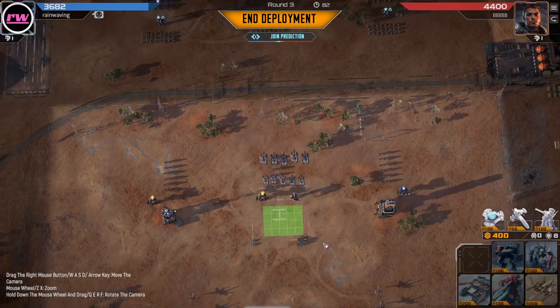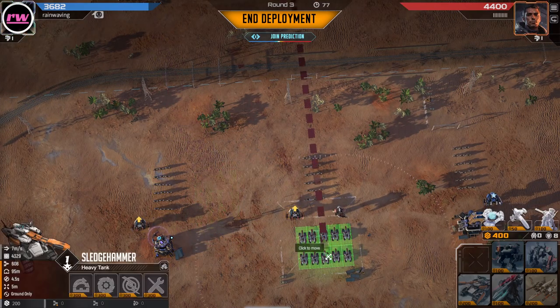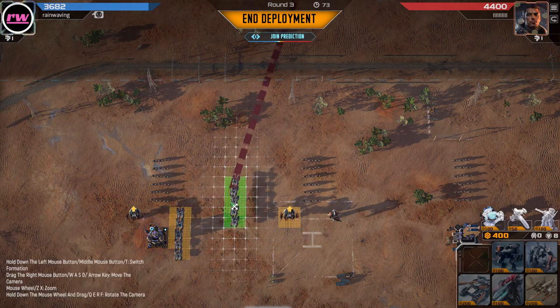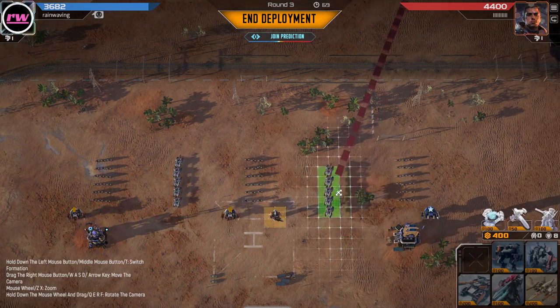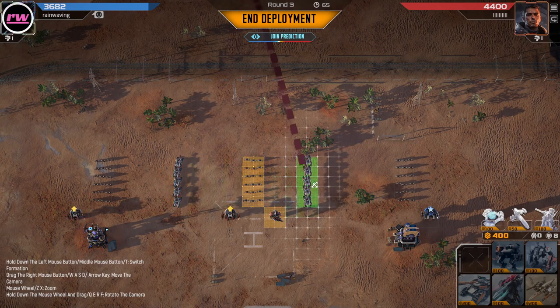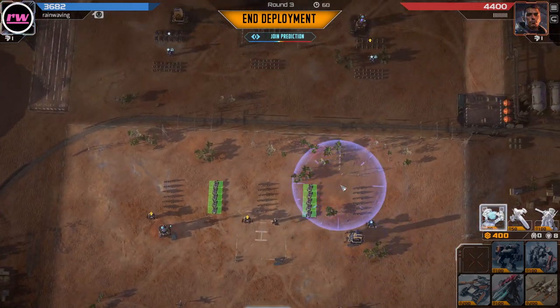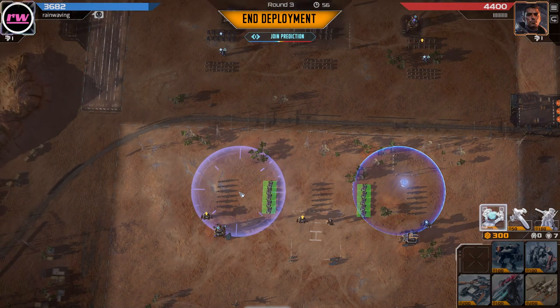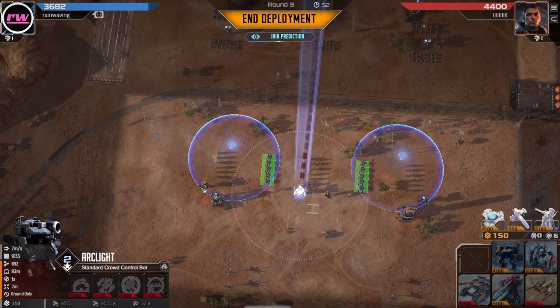Let's take two tank units out first. Pretend that this is a marksman here — one, two, three. We'll go like that. One, two, three. We'll go like that. And then I'm gonna get some shielding.